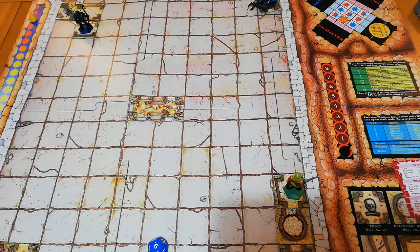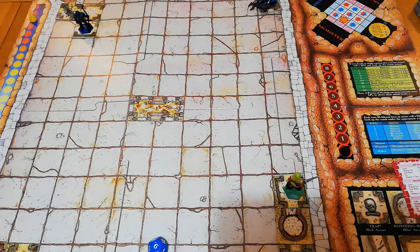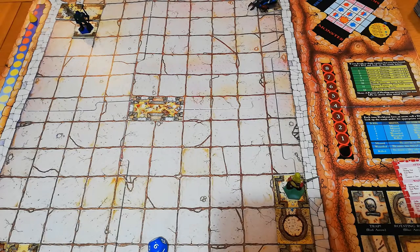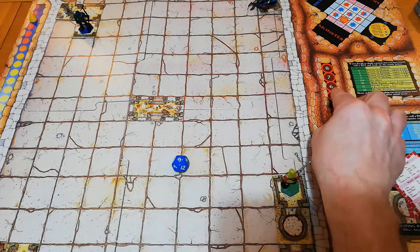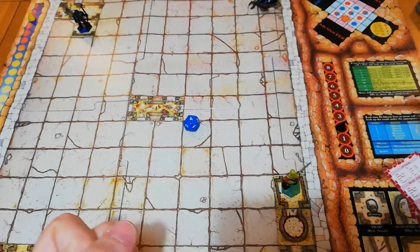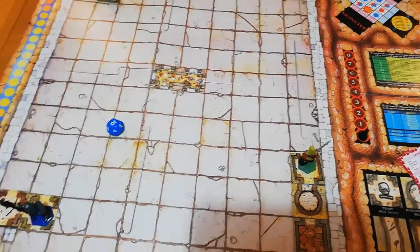Vorik the Brave moves into a room and faces a Death Warrior — basically a skeleton with four life points. We wait and see. No ranged combat benefit for other characters, so we fight our way through. We both lose one on a roll of four, then a ten — monster loses two. Vorik the Brave is now down to 13 life out of 15, and it's only turn three. It's going to be tough if it keeps whittling away at his life like that.